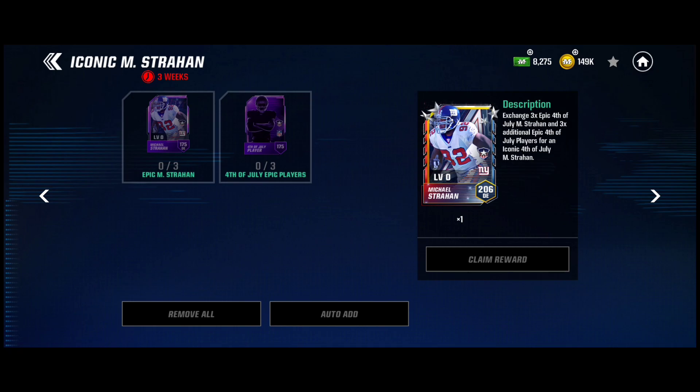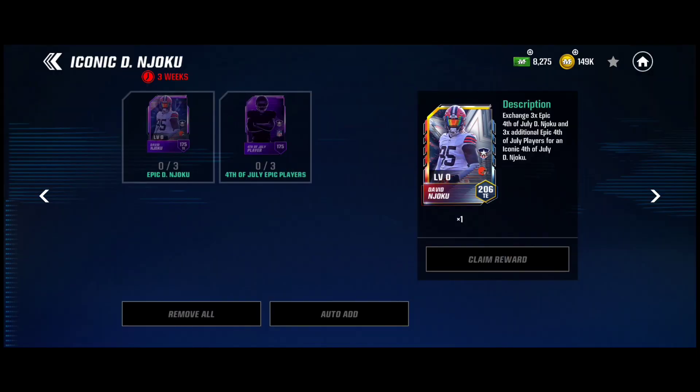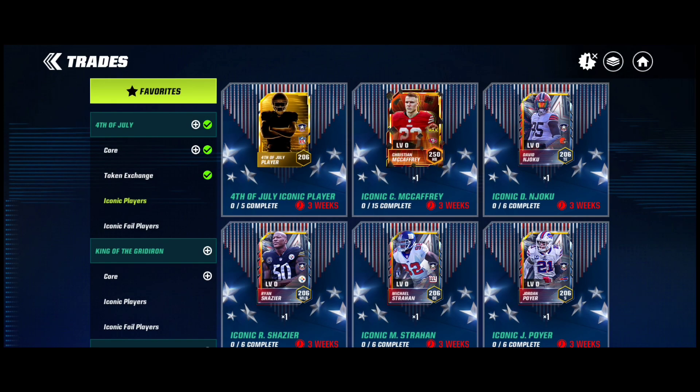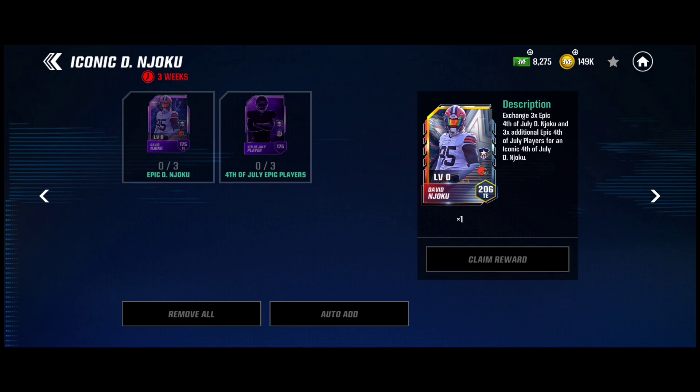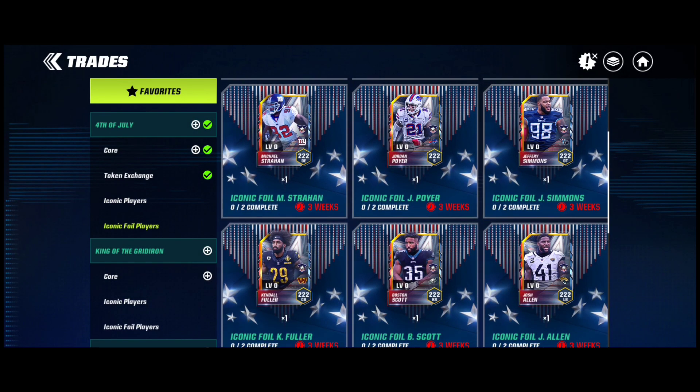That's really what you should be doing, and that's only if you want a Madamax player. If you actually want one of these promo players, you have to grind the full way — which is 6 epics — get your player, then do it again because you have to do it twice. Then you go and put them in to get your foil.